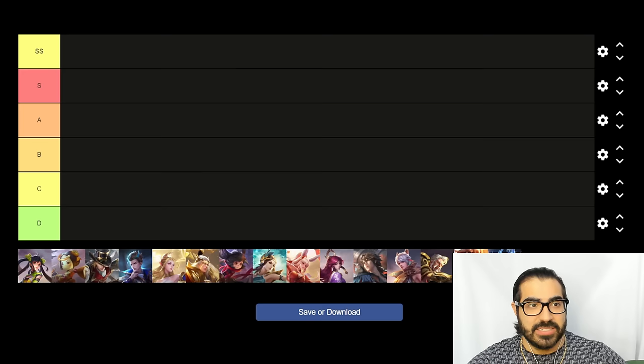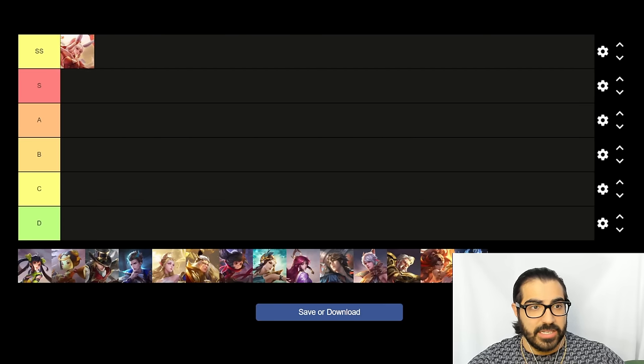For the marksman tier list, SS being the best and D being the worst — this format follows for every role. SS tier definitely includes Arli: mechanically very hard but does a lot of damage, a lot of mobility, and has that second skill where you can block projectiles. Very strong hero. Second is Lung — a lot of sustainability, a lot of true damage, and an ultimate that makes him untargetable. These two are mostly banned or picked in higher elos.